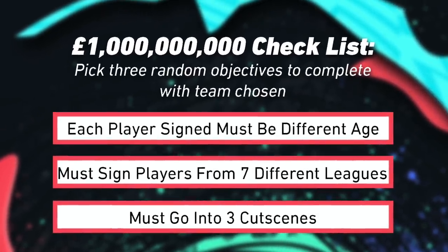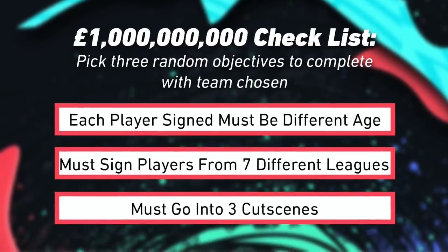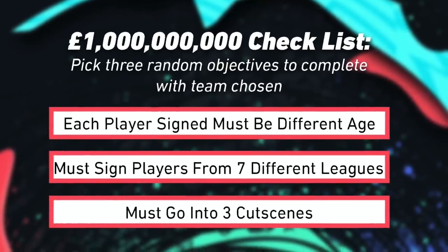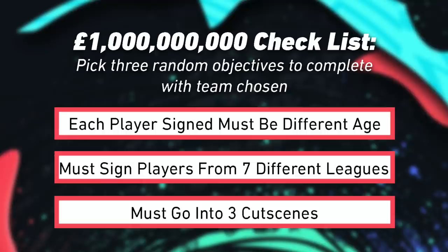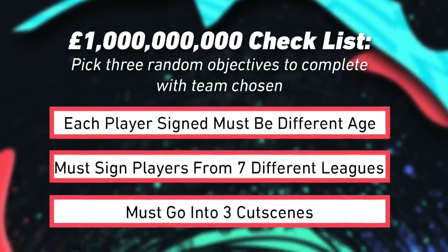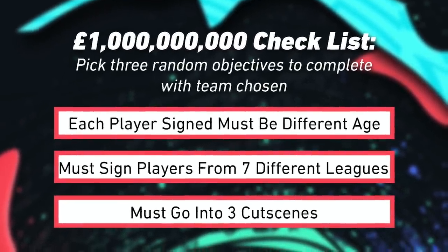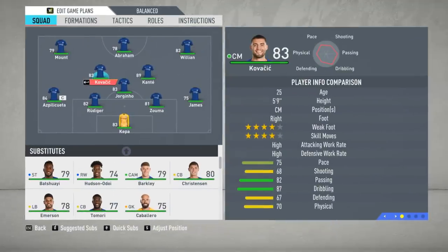First objective: each player signed must be a different age — that's going to be very difficult to keep track of, I'll have to write those down as I go. Second: we must sign players from seven different leagues. Third: we must go into three cut scenes, which is annoying because we only have 10 minutes and cut scenes take up a large amount of time.